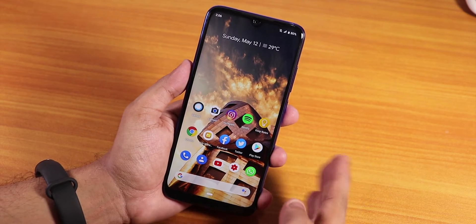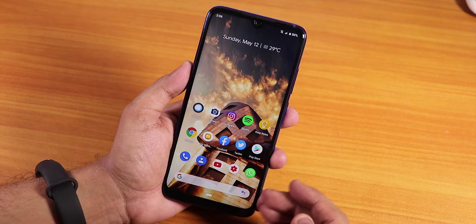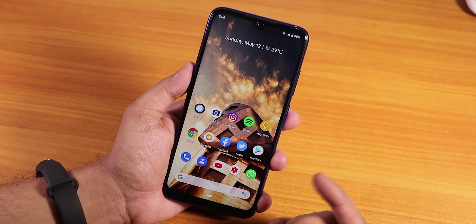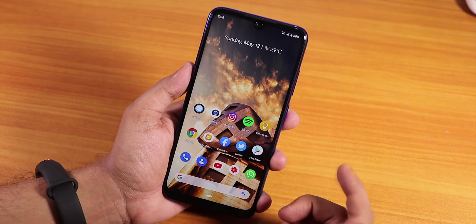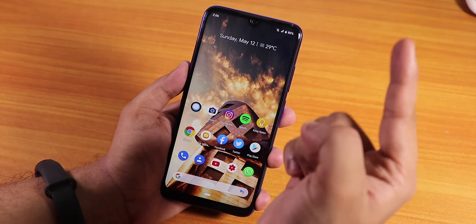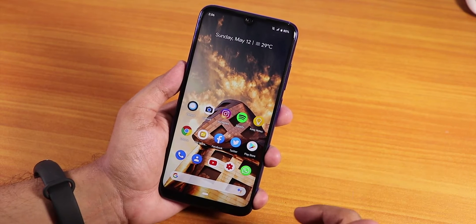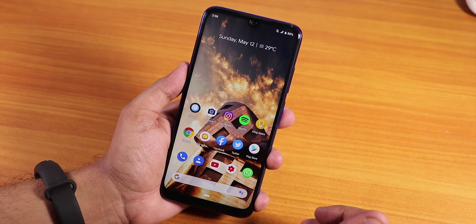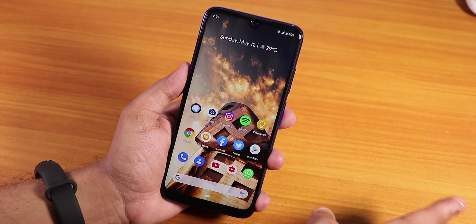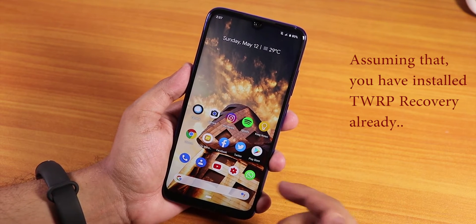If you are switching from MIUI you have to follow this process. If you are on a custom ROM, just make sure you wipe everything — cache, dalvik, system, data, and vendor — then flash the vendor image. You'll find that video in the cards. But if you're coming from stock MIUI, you don't need to do anything extra besides what I'm going to show you today.